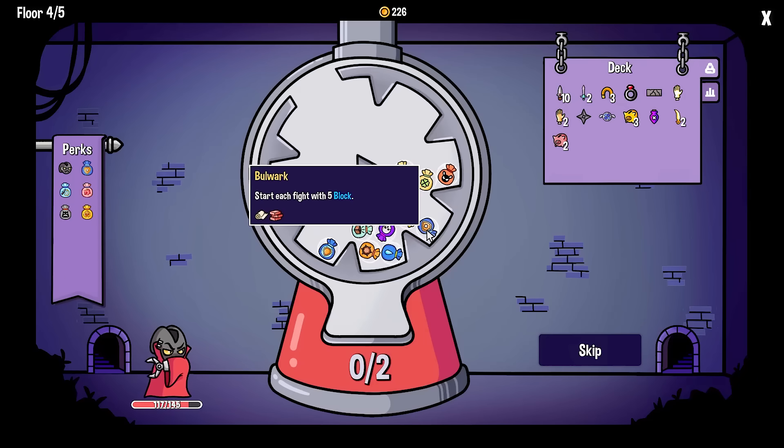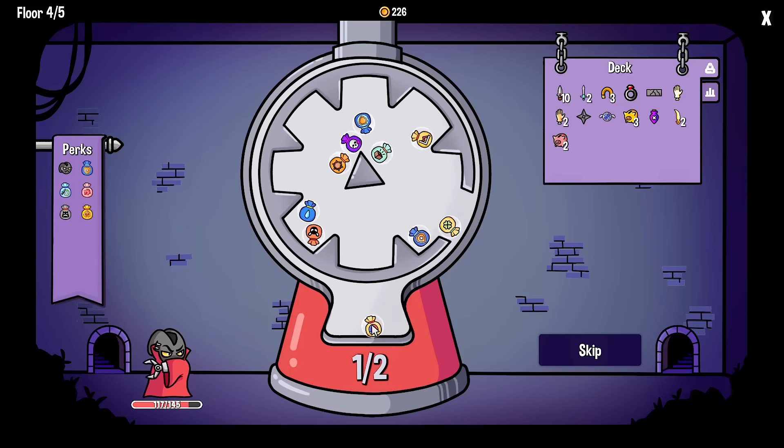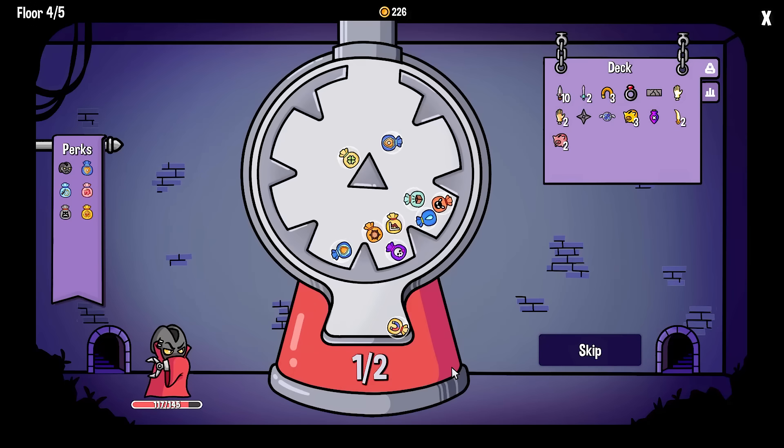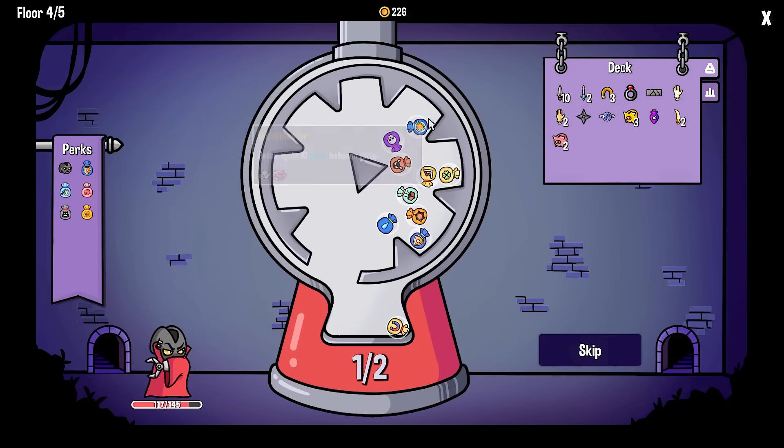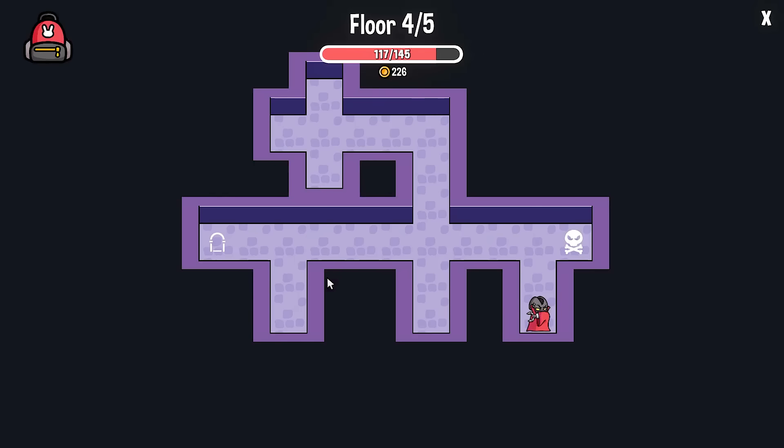Let's get another money thing. Is there anything else money related? There's the magnetism - that'd be huge. This block - start each fight with five, we don't need that. There's the poison one. That's the one we needed right there. That one's good too - storing the block. Perfect. Magnetism.